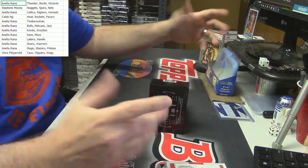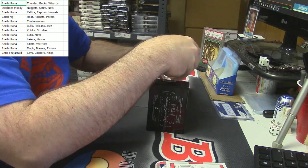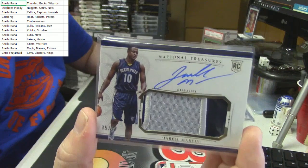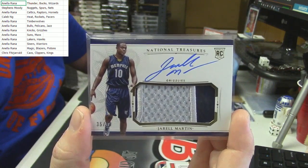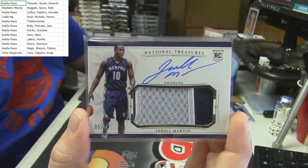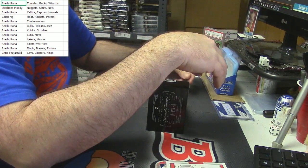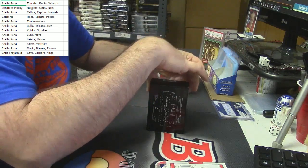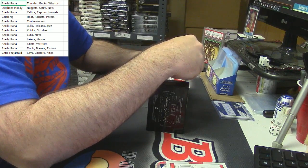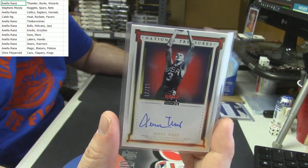For the Grizzlies — thirty-five out of ninety-nine, two-color RPA — Jarrell Martin. Eleven out of twenty-five, USA Basketball — on-card auto for Jerry West. Did this guy only play for one team? I feel like he did — I'm going to have to double-check the checklist.